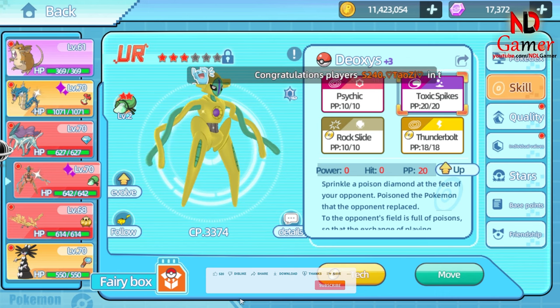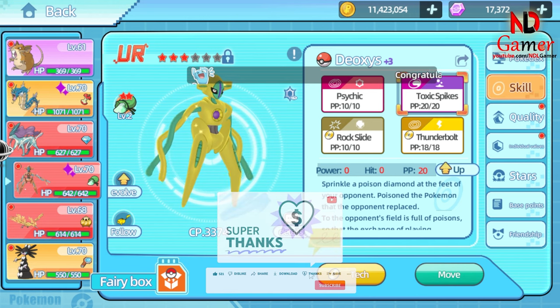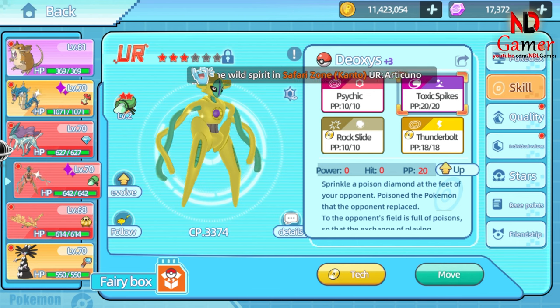Toxic Spikes is a field move in Pokémon. Instead of directly attacking the opponent, this move affects the entire battlefield. When Toxic Spikes is used, your Pokémon scatters poisonous shards across the battlefield. Any opposing Pokémon that is switched in after the battlefield has been poisoned will be inflicted with the poison status condition.